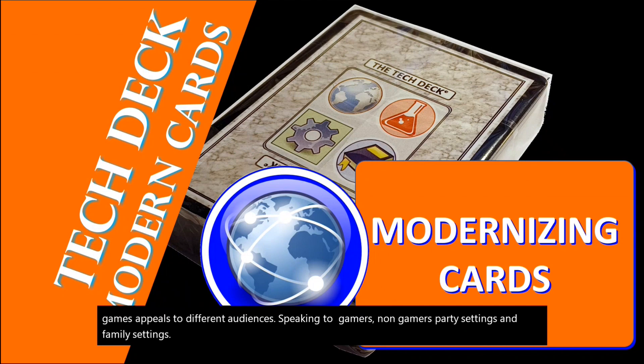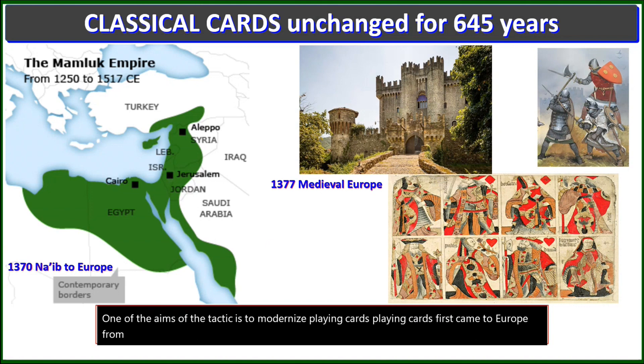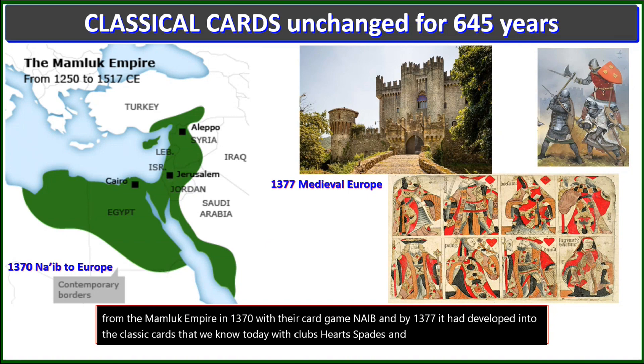One of the aims of the Tech Deck is to modernize playing cards. Playing cards first came to Europe from the Mamluk Empire in 1370 with their card game Naib, and by 1377 it had developed into the classic cards that we know today, with clubs, hearts, spades, and diamonds evolving in Europe.